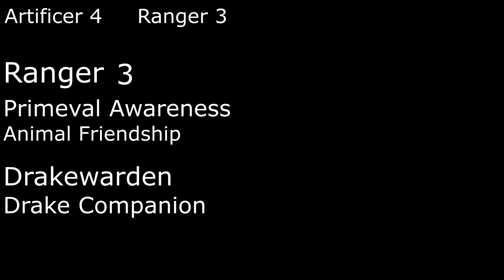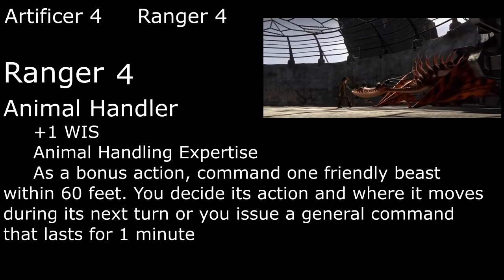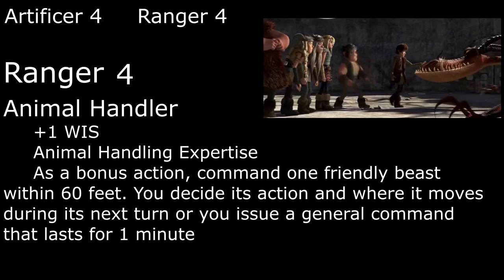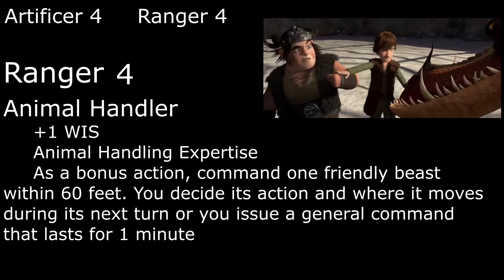When we summon him we pick a type of energy; he gains immunity to that type, deals that type of damage with his bite, and can use his reaction to add a d6 of that type of damage to the damage of a weapon attack that he or another creature within 30 feet of him hits with. Thanks to our bond with Toothless, we also learn the Thaumaturgy cantrip as well as how to speak Draconic. Now that we have Toothless, we can focus on the rest of the dragons. The Animal Handler feat bumps our Wisdom up to 15 and gives us expertise in Animal Handling. Also, we can use our bonus action to command a friendly animal within 60 feet, either telling them exactly what to do on their next turn or giving them a general order that they follow for a minute.